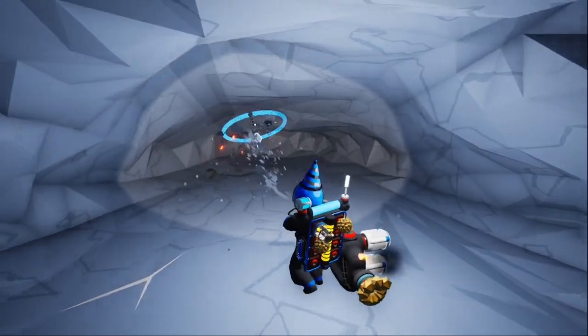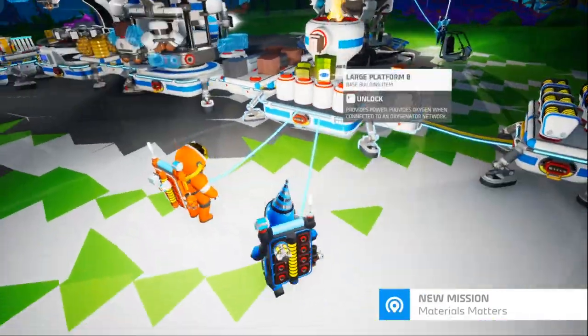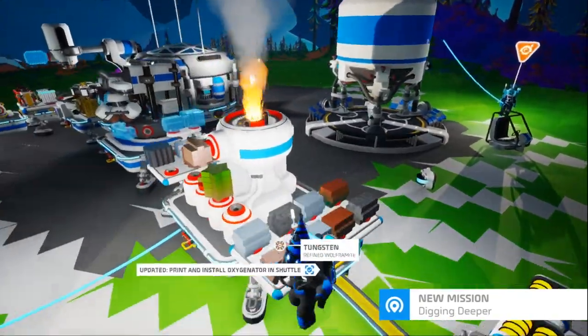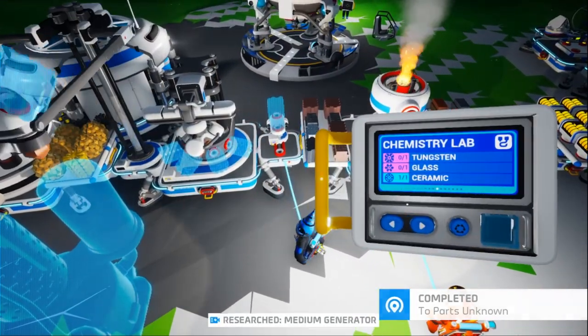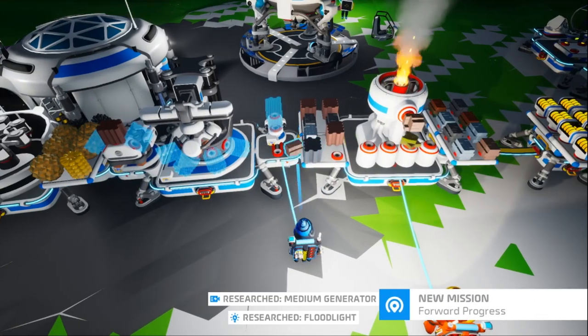We're back! We're back with everyone. I only almost died twice. All right, so now we need the chemistry lab. Chemistry lab requires glass and tungsten — so I need one glass and one of these tungstens.